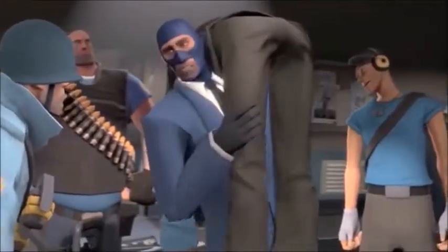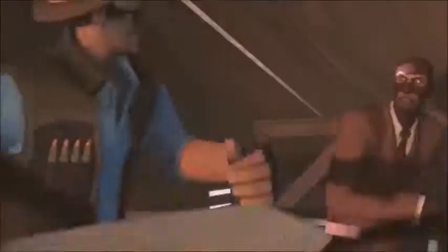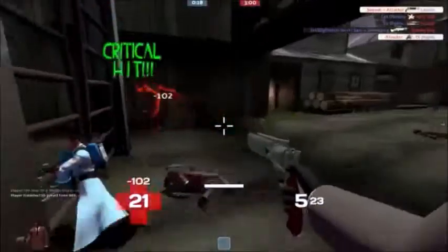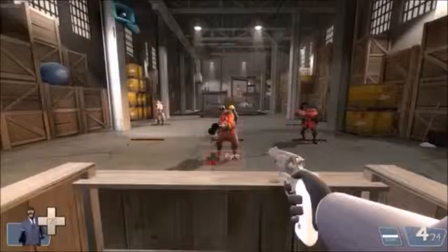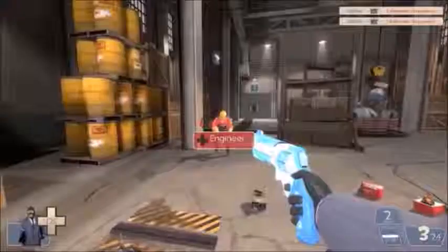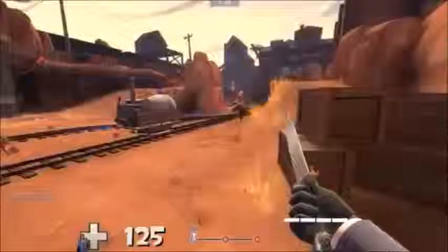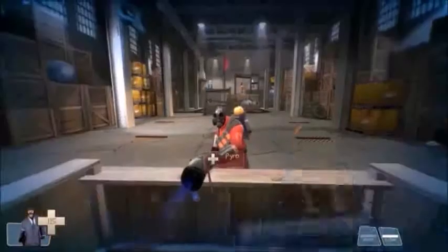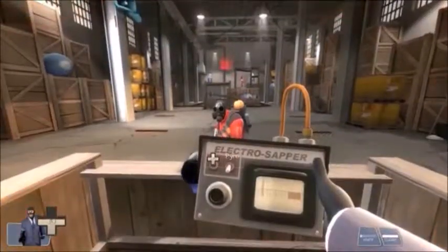Finally, there's the Spy. Designed to be the attacking support and to pick off troublesome targets without detection thanks to his backstab, he can also neutralise the danger of enemy buildings through the sapper. The Spy must be stealthy in order to be effective, and his disguise and cloak abilities help him do just that. His weapons help his attacking support and stealthy nature: the Ambassador lets him headshot foes, the Enforcer has a damage buff, and the Diamondback rewards critical hits. For stealth, he has the Dead Ringer to fake his death, the Eternal Reward as a silent killer that lets him instantly disguise as the person he backstabs, and the Spy-cicle lets him evade Pyros should they ignite him.